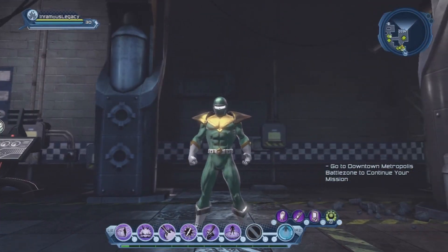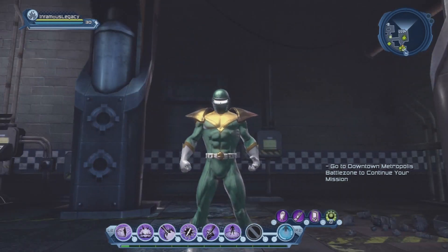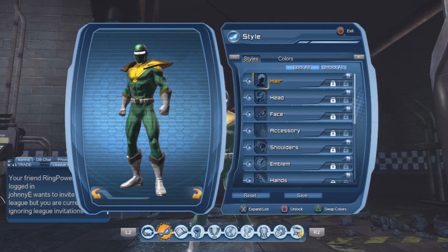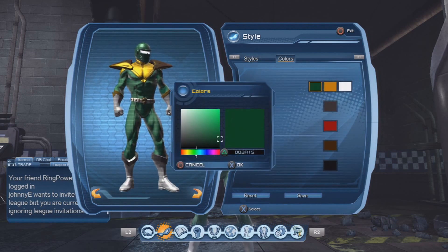All the styles are gonna be listed in the description, so don't worry about it. And if you want to see more character creation videos and you guys have some suggestions, let me know in the comments. Anyways, let's get it started. The three colors I've been using for this style are the green, gold, and white.